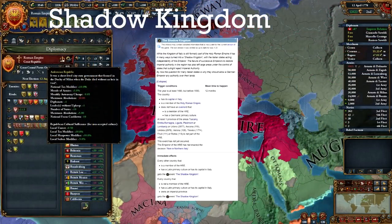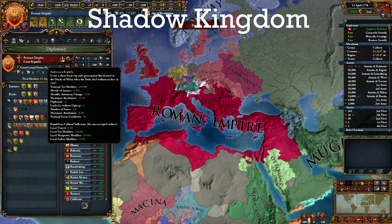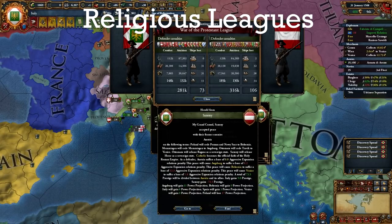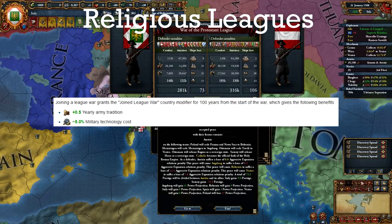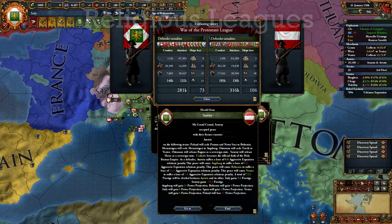The Shadow Kingdom event will let you choose to either stay in the HRE or leave. I always choose to get out, but you can stay if you plan on becoming the Emperor and playing the HRE game. I also like taking part in the religious wars when playing as Italy, usually when I'm waiting and not fighting anyone because of either AE or manpower. You get an extra age objective fulfilled along with some army tradition and a military tech cost discount — obviously you don't have to do it, it's just a fun mechanic.